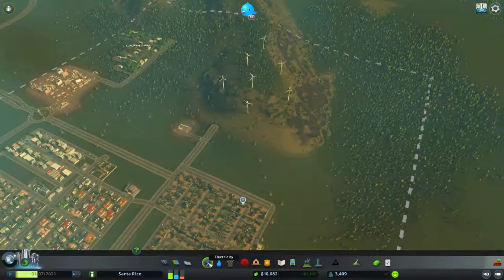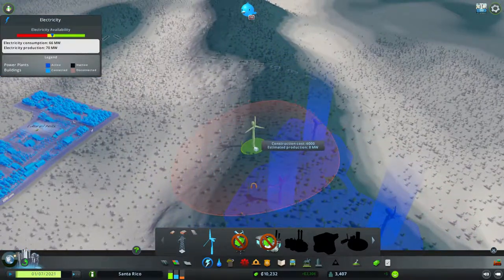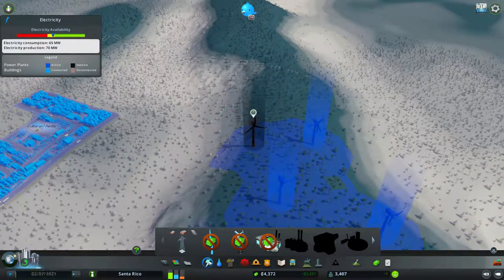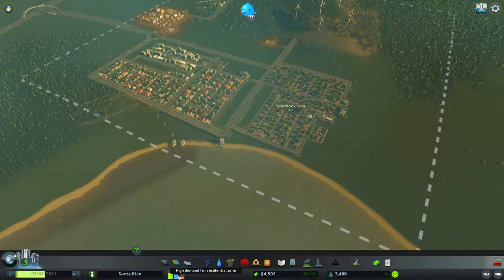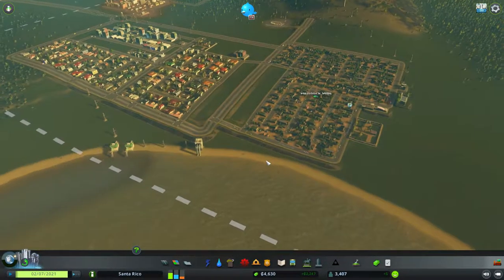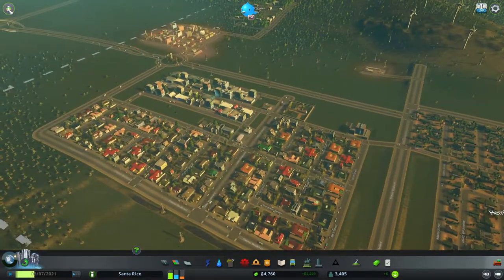Let's get started. I'm thinking a new windmill because we don't want to start losing power. Let's plop it down right there. Let's take a look — we've got high demand for residential zone, high demand for commercial zone, and also a demand for industry.